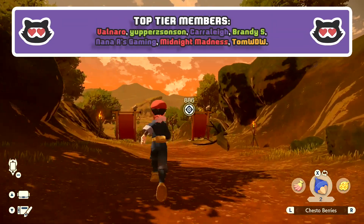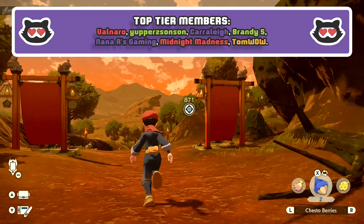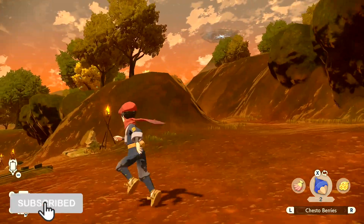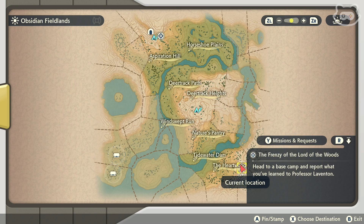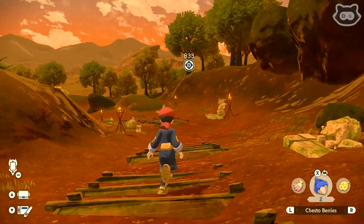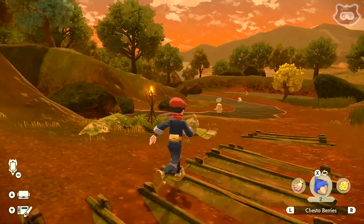Welcome back to another Maury's Plays let's play of Pokemon Legends Arceus, and we're on day five. We've just entered the Heartwood - there's a little notification that we're out in the wilderness - and we're now heading all the way across to another waypoint across the Fieldlands, back towards Aspiration Hill. The game's pretty good at showing us where we need to go, but it's no problem if we want to go off on a tangent and catch some Pokemon.